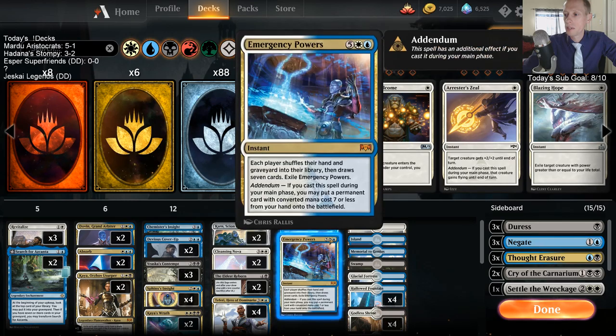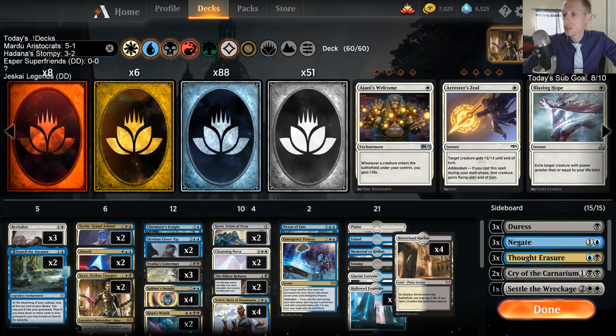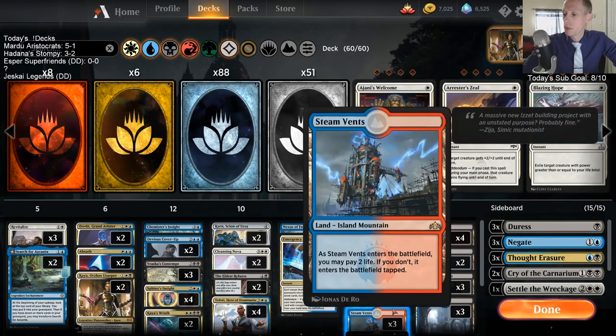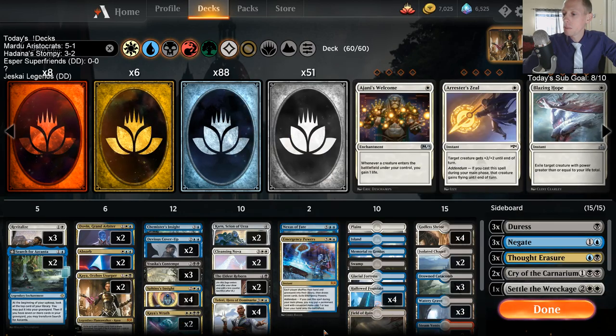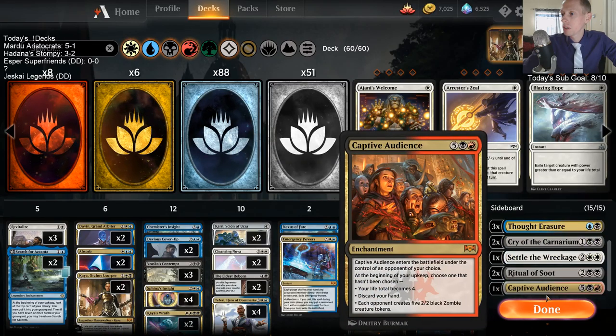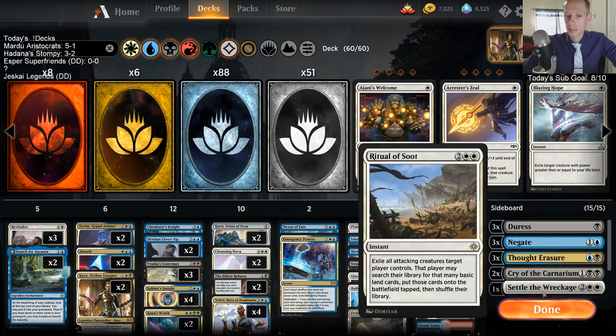We have Nexus of Fate, Emergency Powers, some Steam Vents in our mana base, and one Captive Audience in the sideboard - that's a pretty interesting one chilling in our Esper deck.